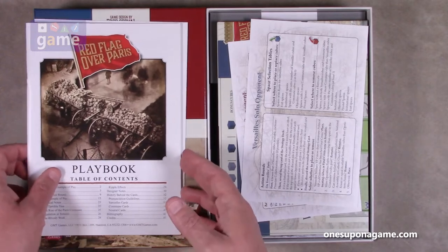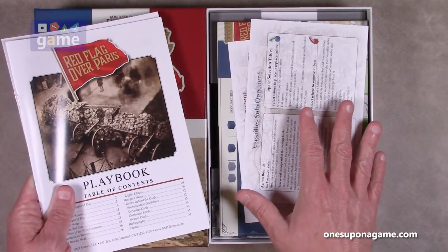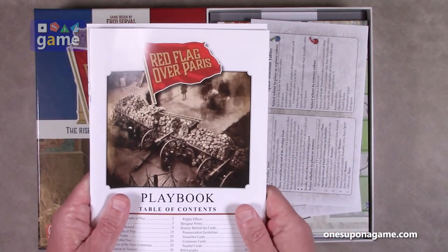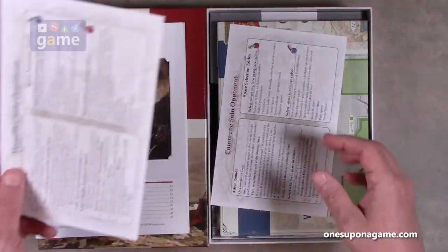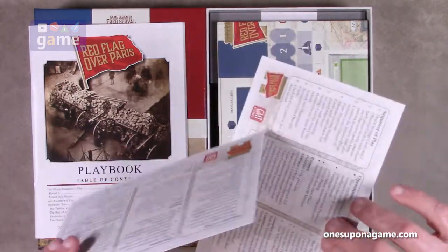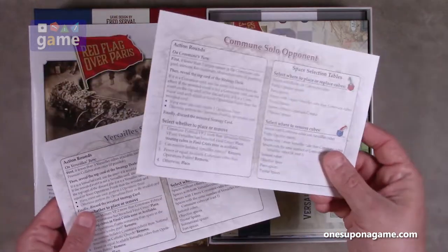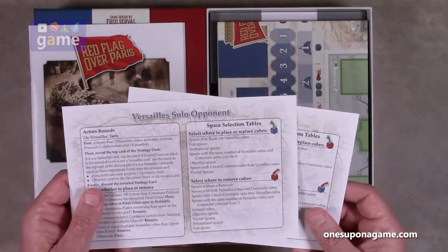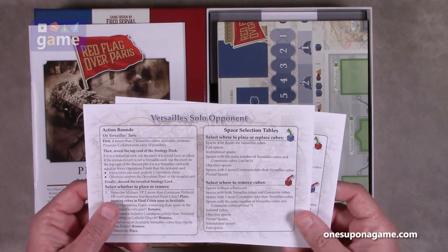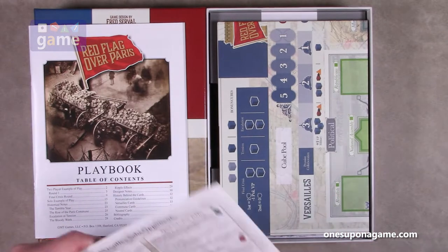I do like the smaller rulebook — not sure about the smaller box, but the rulebook is nice. Then we've got two reference cards: one is for the Commune solo opponent so you can play Versailles against the Commune, and one is for the Versailles solo opponent so you can play the Commune against Versailles. So instead of only being able to play one faction, you can play either.